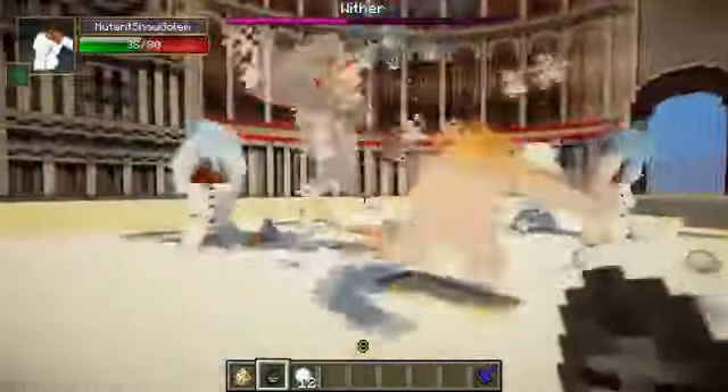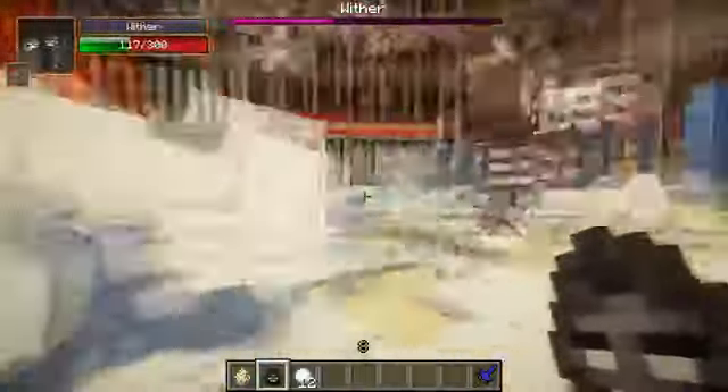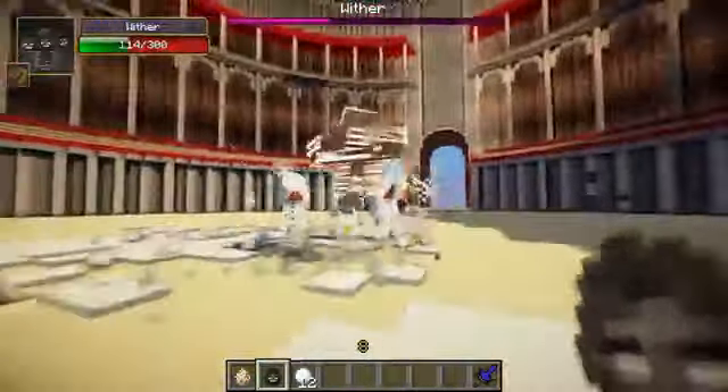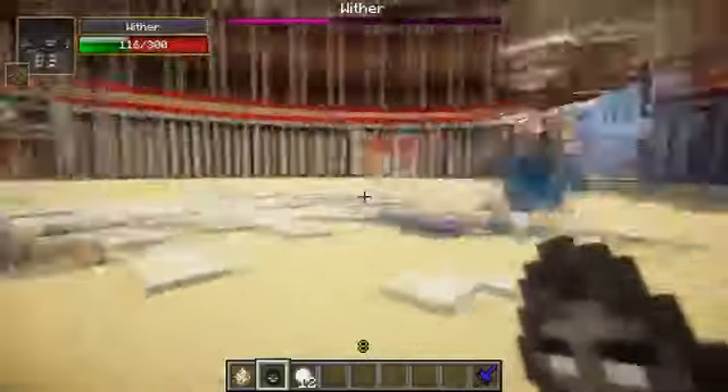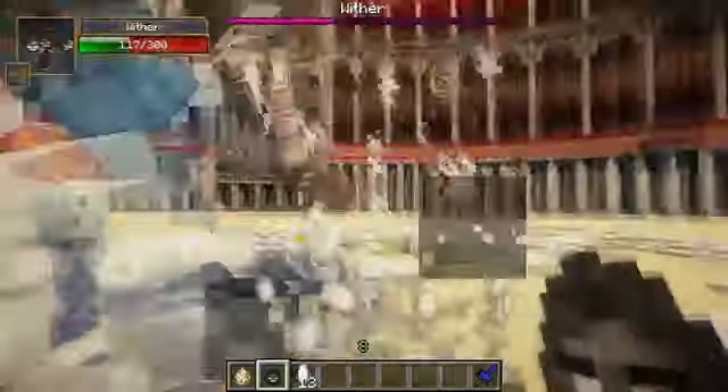Remember that the Wither actually regenerates health. He's now going mad — look at that, he's turned slightly red and he's going straight down, trying to attack all the mutant snow golems. There's barely any mutant snow golems left now. The Wither's got 100 health left, and there's only about 4 mutant snow golems left — well, now there's 2. And now we're down to the final mutant snow golem against the Wither.